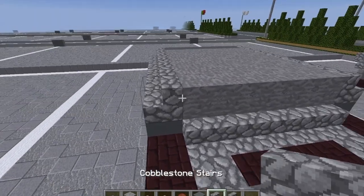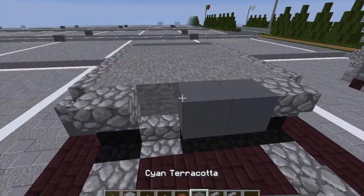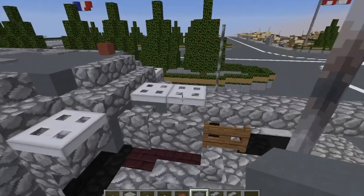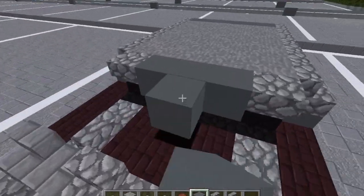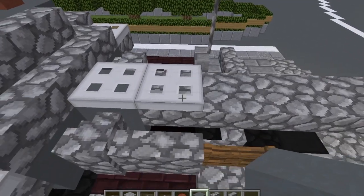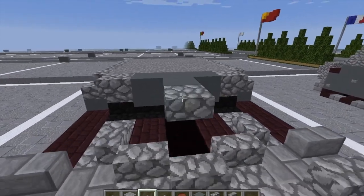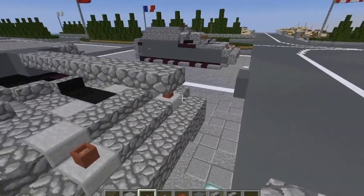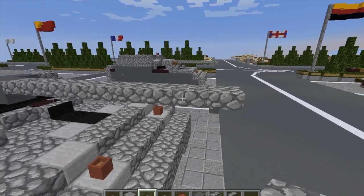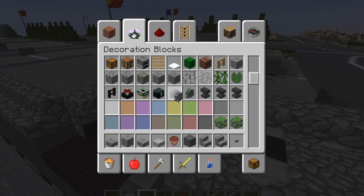Take our cobblestone stairs — do an upside down stair here and here. Grab our cyan terracotta and do three in the center. Do a cyan terracotta off the middle. Then take our cobblestone slabs and from this point go forward with top slabs of cobblestone, then two off the front of the vehicle. Take our cobblestone walls — do two here.